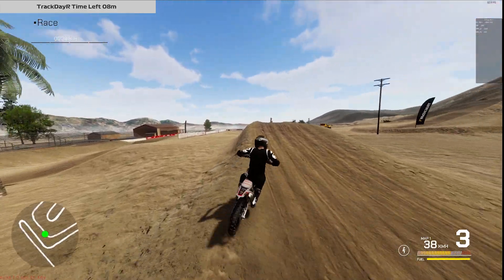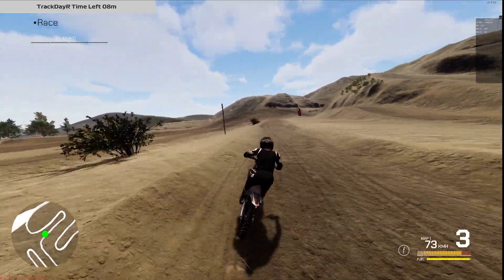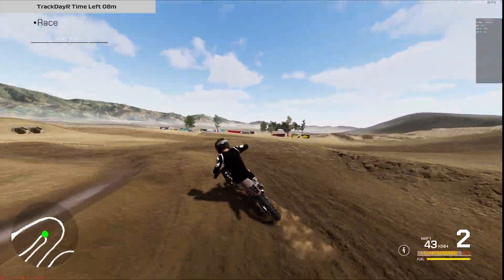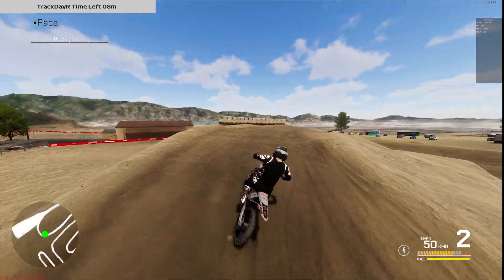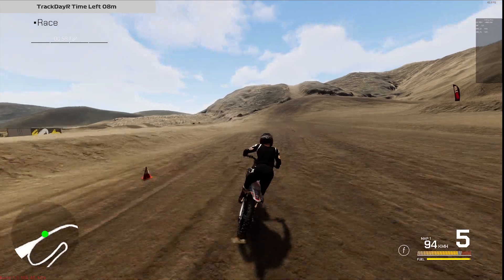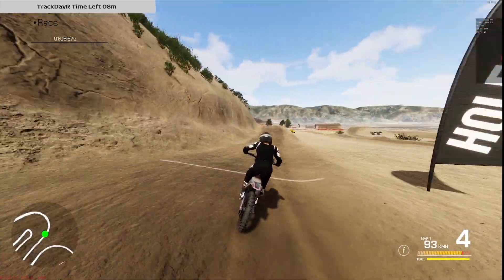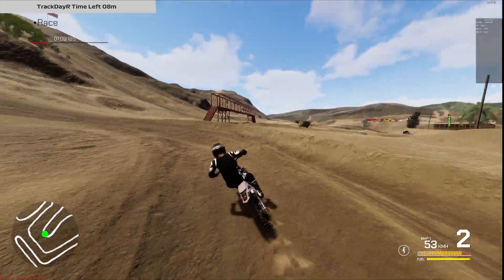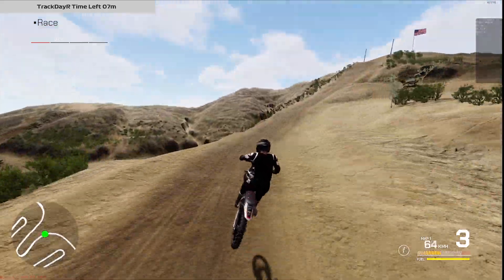Did you see the bike stepping out on the braking bumps? That's what I like to see — rear end getting tail happy on the braking bumps, that's very good. It feels like you're in control of what the bike is doing with the latest work on the steering. Before, when you were losing the rear end you did not have the option to stop and counter steer — it looked like the game did it for you. You either lifted the throttle immediately or it would just make you feel like you were losing it. Now it feels like you're still stepping out but you're almost in control all the time, which is much better.